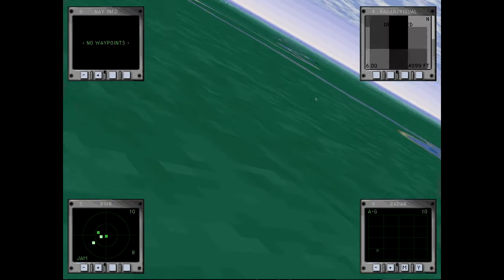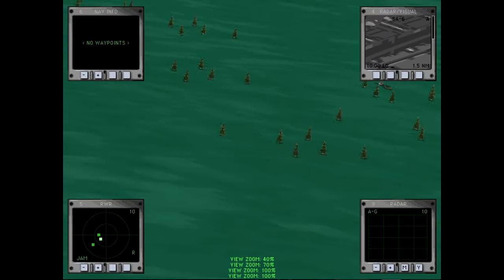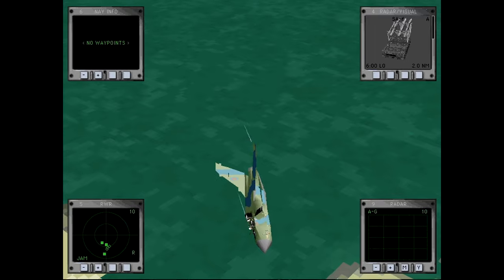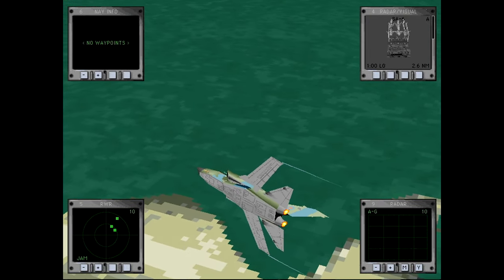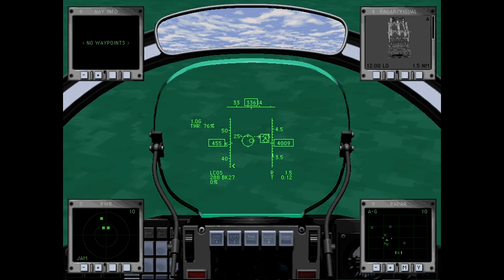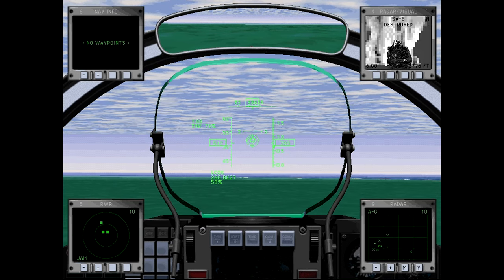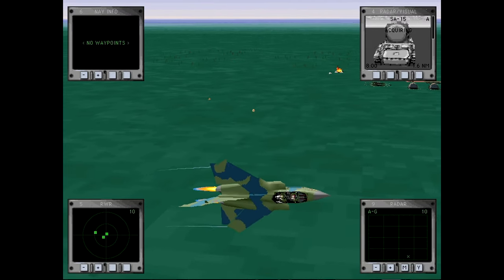Nice little intermission brought to us by 1990s computer code. It looks like our wingman is making his attack run — bomb released, booyah! That's the mission, so we're just going to clean up and then head home. Everyone disengage. This keeps them from taking potshots at us when we get out of here.